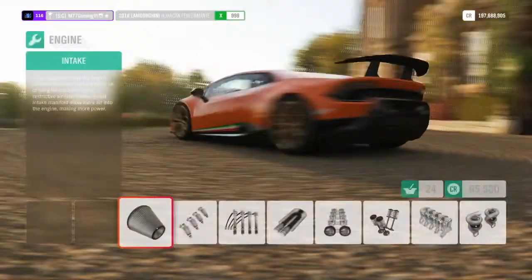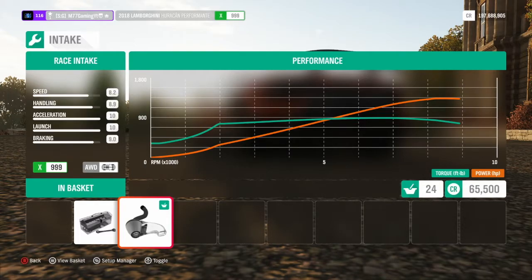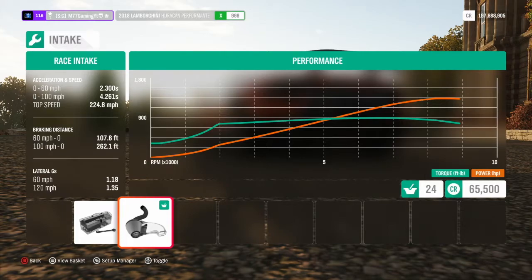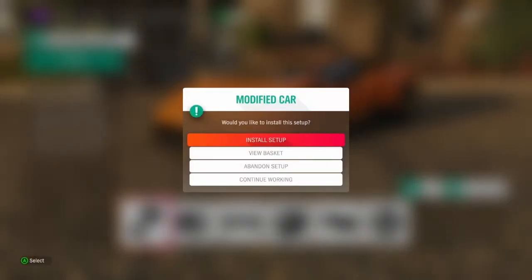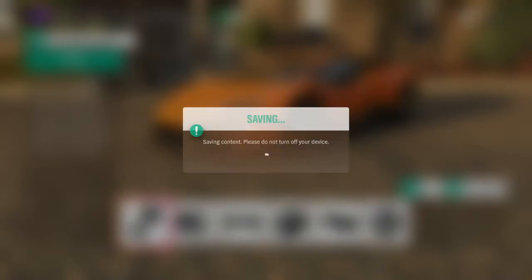Let's check out the stats now. Power: 1335 horsepower, 895 foot-pounds of torque, weighs 2500 pounds — still all-wheel drive. Zero to 60 in 2.3 seconds and a top speed of 224.6 miles per hour. That's going from 630 horsepower stock all the way up to 1300 — more than double the horsepower — and it's fully maxed out at 999. Pretty excited about that.